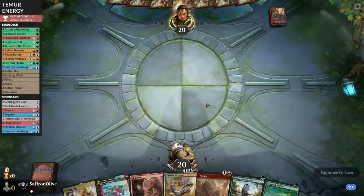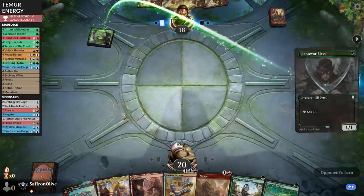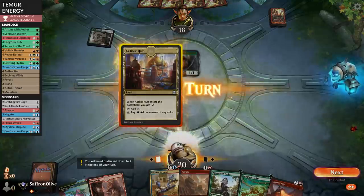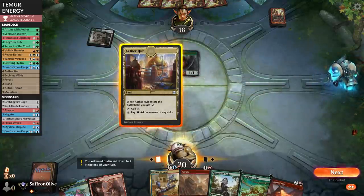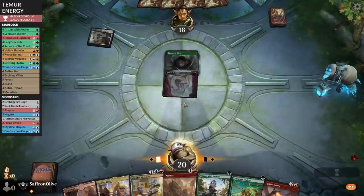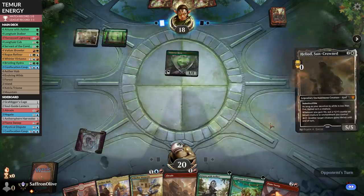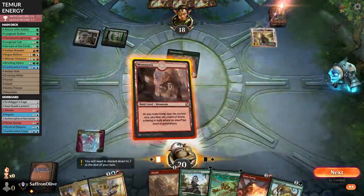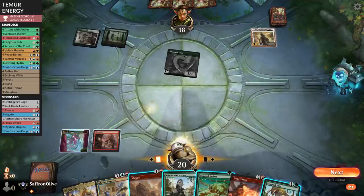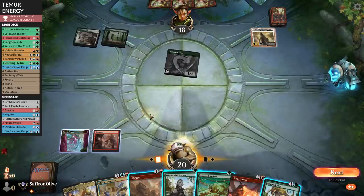We've got Longtusk Stalker so we will see. The Braid's good, Whirler Virtuoso is interesting. Opponent plays Llanowar Elves then untaps. Flamesweep could be really good here. Opponent's deck has a lot of little creatures. Heliod — do we need to kill this? It's so much better if we can sweep it next turn, but Heliod with the mana is sketchy.